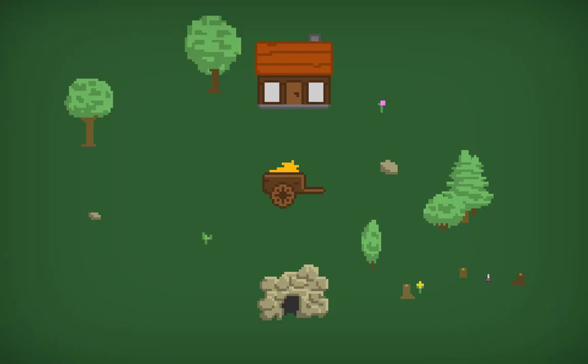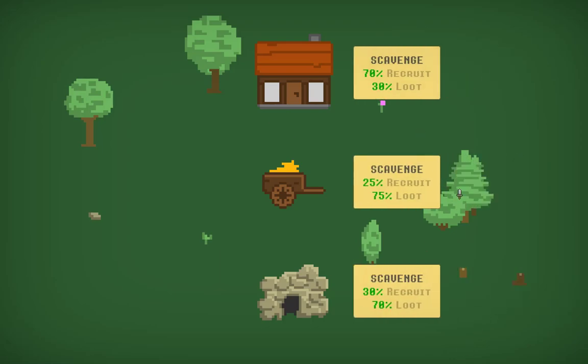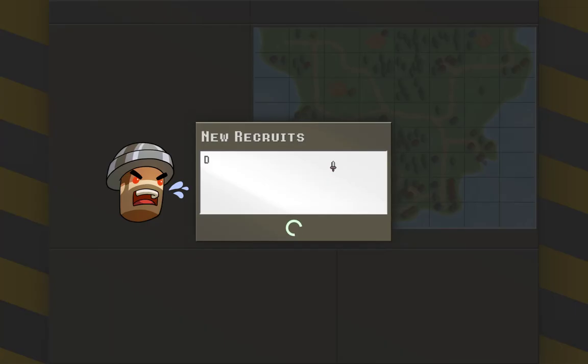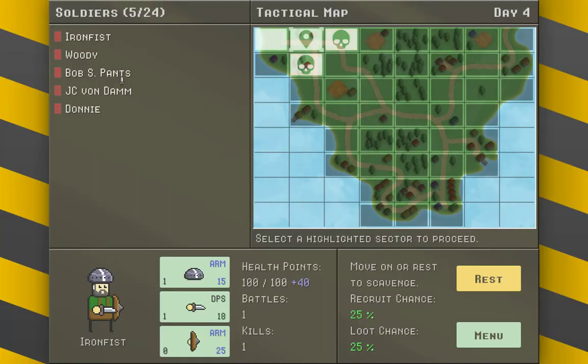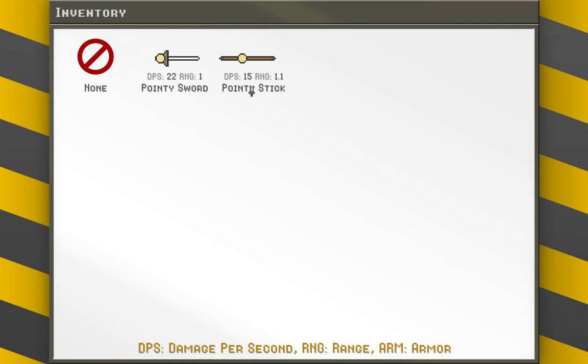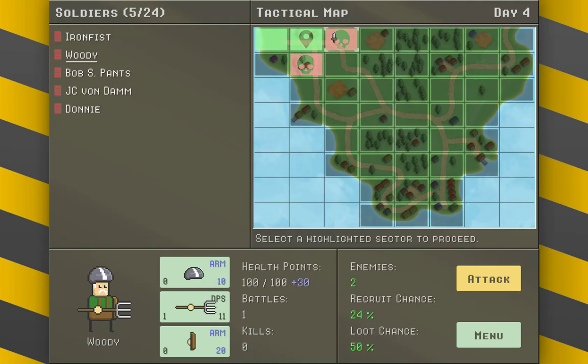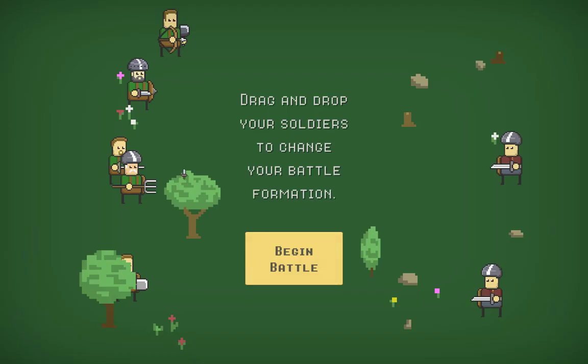We'll rest one more day — the chances go down a little bit. We recruit again and loot — got a sword and a shovel. A pointy stick is actually better than the pointy sword, and now Woody has a helmet, so he's good.